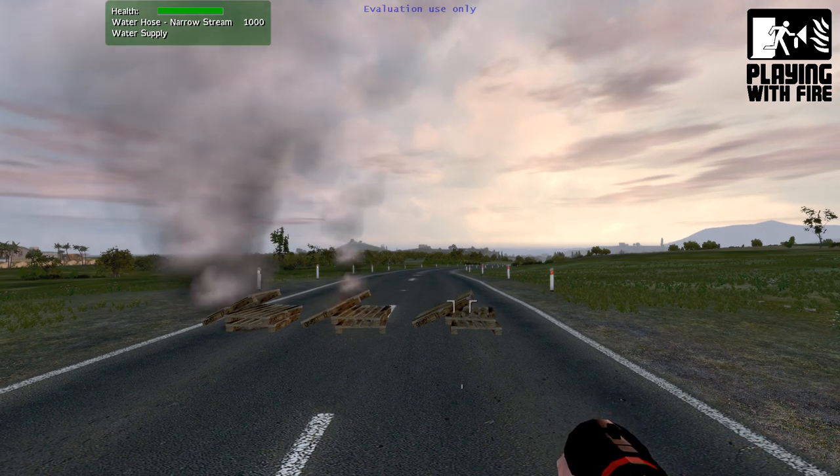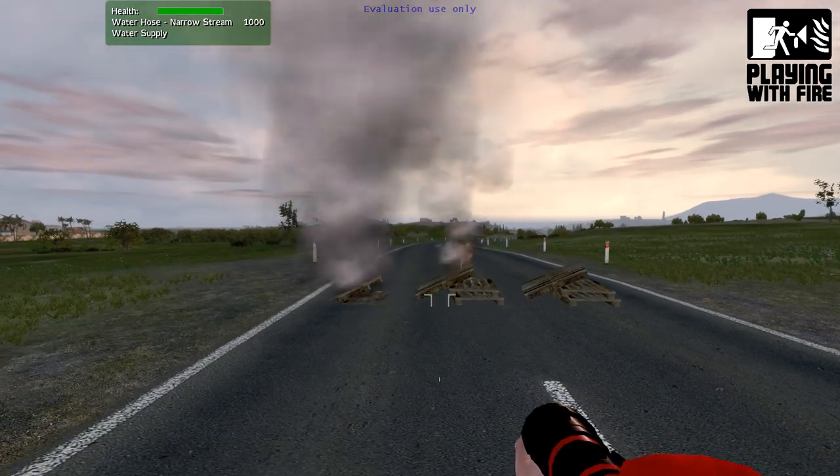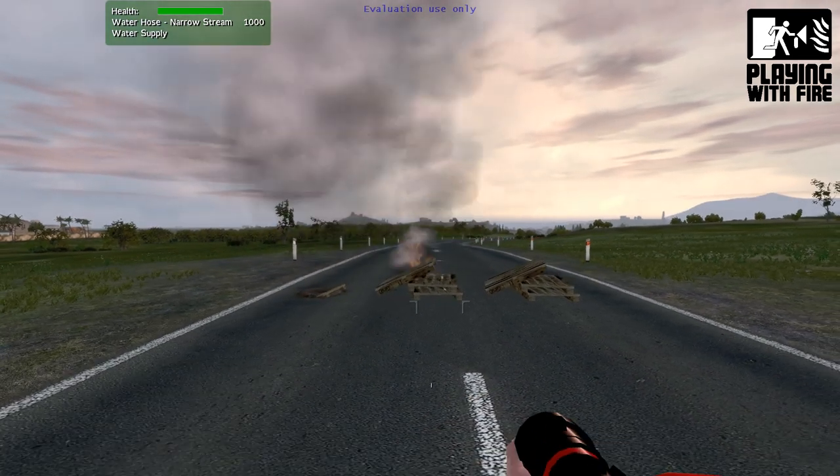On the first pallet we can see that the fire has actually gone out. This is because all the fuel in the object has been used up, so the fire has nothing more to burn.